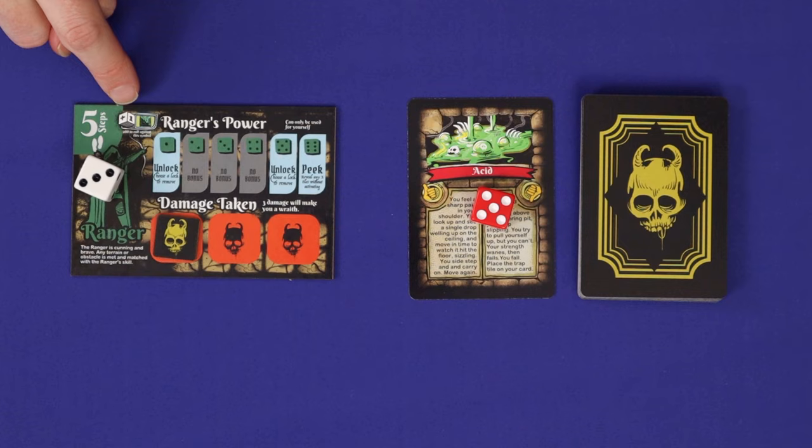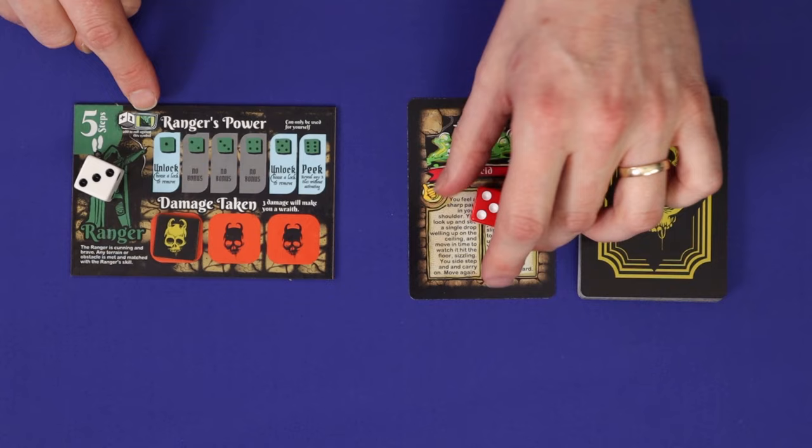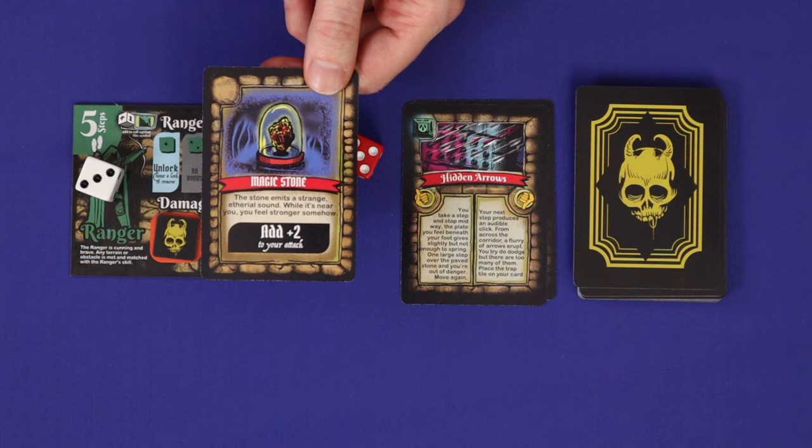Each hero does have the ability to add one to their die roll against traps of the matching colour. So here, if the ranger encountered a trap with a green icon in the top left corner, then you'll get to add one to that die roll. You can also spend a relic after the die rolls to add a value to your die roll — the relic will say 'add' in an attack, and in this case treat it as if you're attacking the trap.